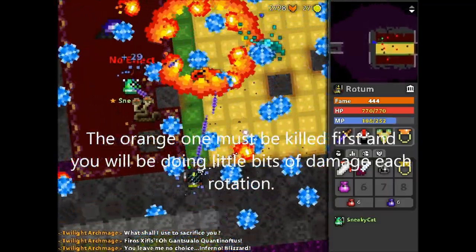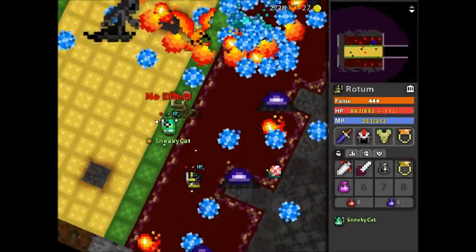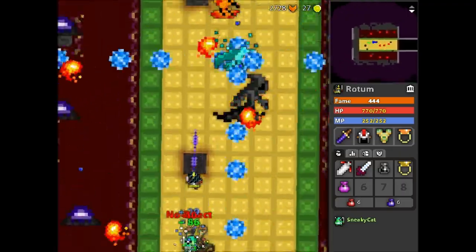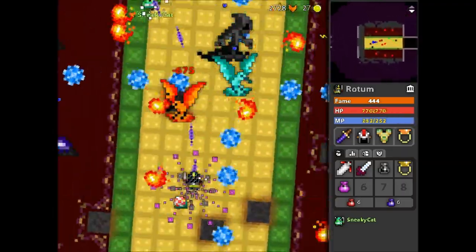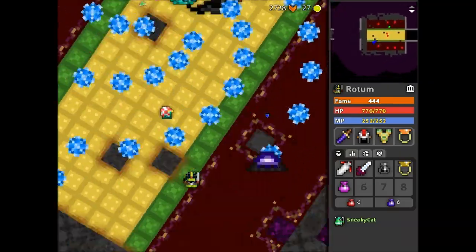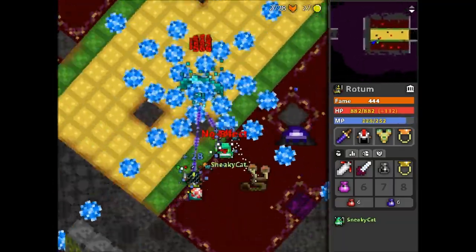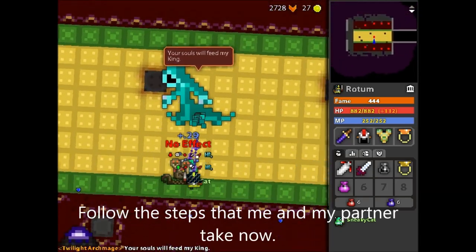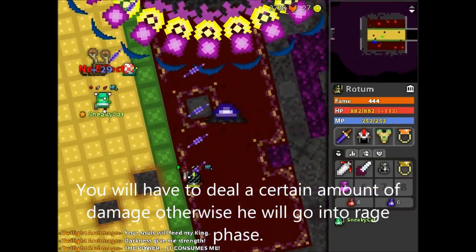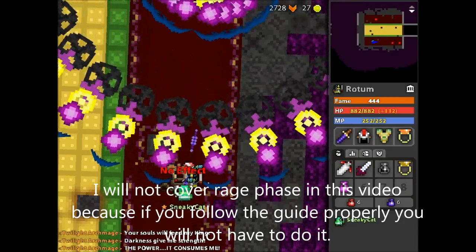The orange one must be killed first and you will be doing little bits of damage on each rotation. When the orange bird dies, the blue bird will stand still. The boss is vulnerable every time it is moving between each purple magic generator — sometimes you can hit it when it is standing still. You will have to deal a certain amount of damage, otherwise it will go into rage phase. I will not cover rage phase in this video because if you follow the guide properly you will not have to do it.